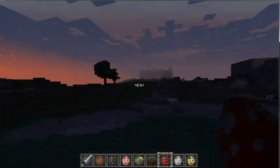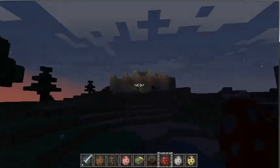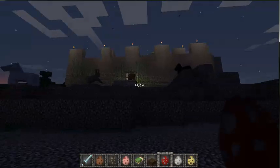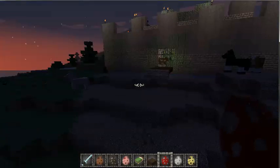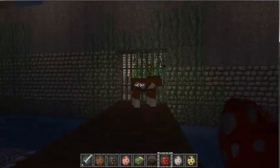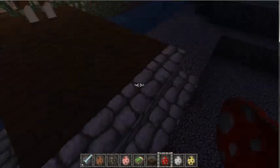Here we are in my Minecraft world as the sun's coming up. There's my castle, which I've put a bit more work into. As you can see, there's some livestock around it, because you certainly would have had quite a lot of animals around a real castle. There we have the portcullis, which is a grill to stop people getting in. And there's the drawbridge.